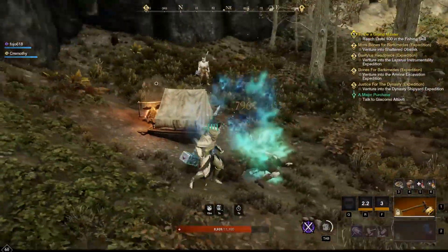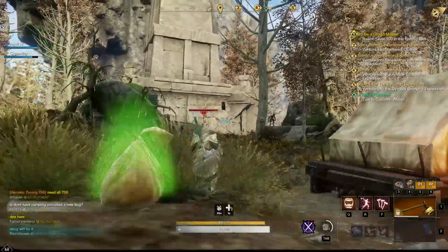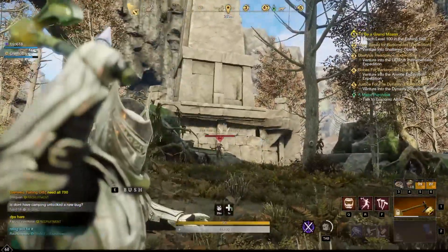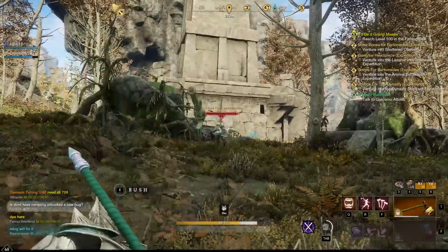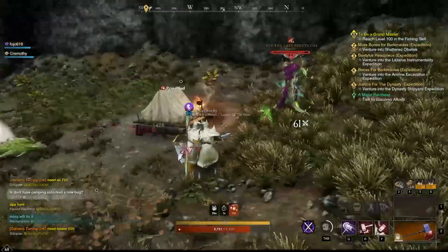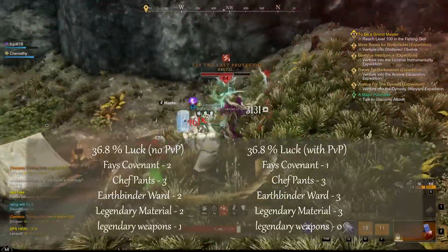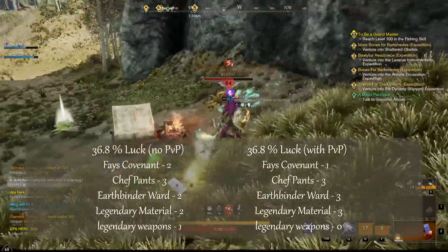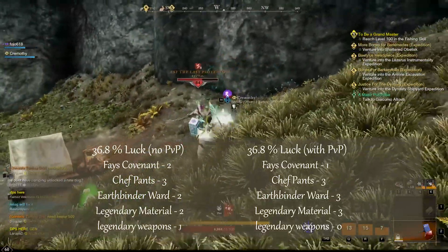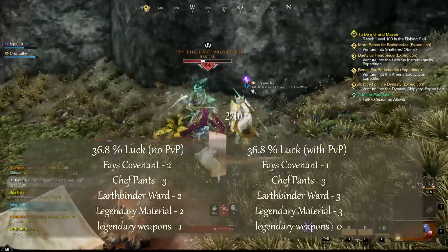While I was here I killed Fey over a hundred times, and over those 100 kills we received around 19 drops. This test was purely a PvP versus non-PvP test — comparing a full set of gear with pearls on everything, with PvP turned on versus off. During this test we were running about 36.8% luck including all of our gear, as well as a few trophies in our houses.